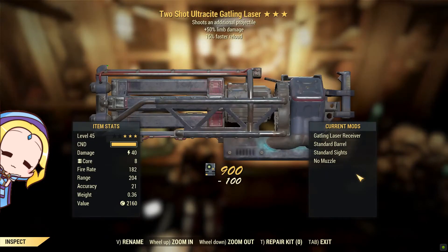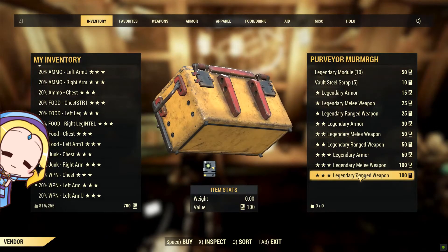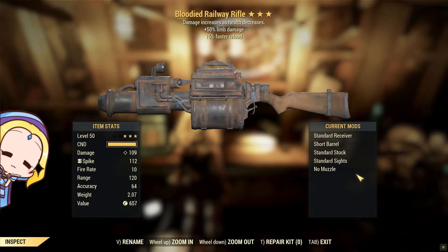What an interesting start — a two-shot ultracite Gatling laser. Amazingly, two-shot has the worst hip fire accuracy, but for the case of lasers it is rather easy to control the hip fire accuracy. A 15% faster reload is useful, as it takes ages to slot a new fusion core into this weapon.